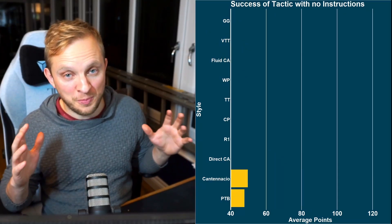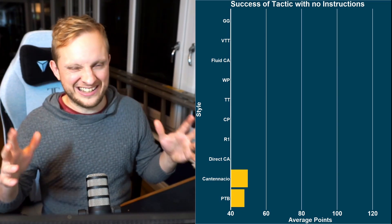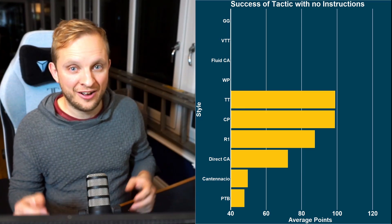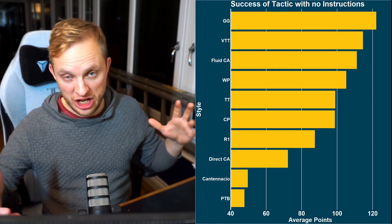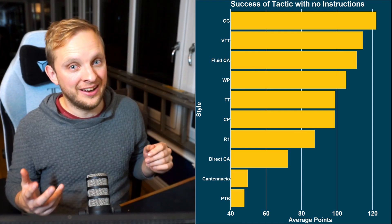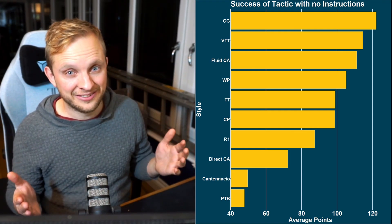The first option when picking your preset is style. Do not pick Park the Bus or Catenaccio. The top four are: Wing Play, Fluid Counter-Attacking, Vertical Tiki-Taka, and Gegenpressing. As always, Gegenpressing is number one — they keep trying to dial it down every year, but the players don't get tired enough; it's still effective.